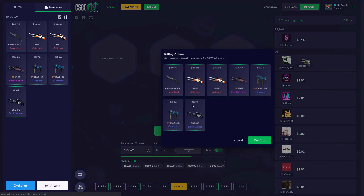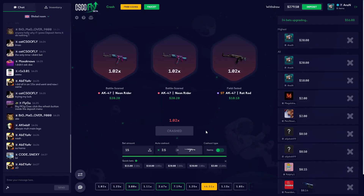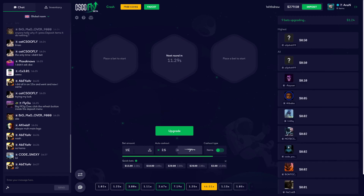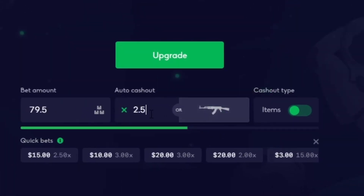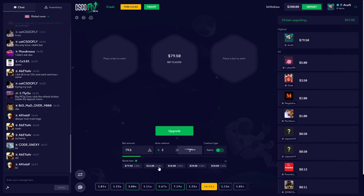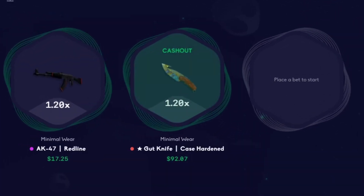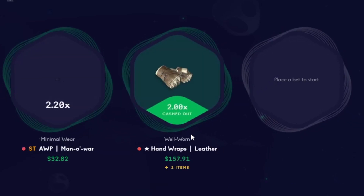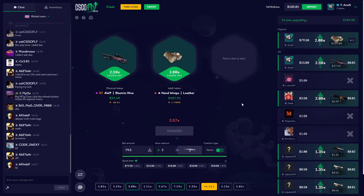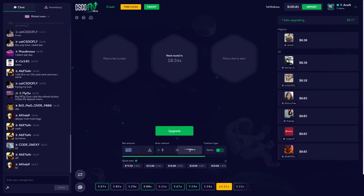Go into your inventory, click select all, sell seven items, sell them again. Come on, hit a 3x! 79.5 on a two — let's see it. We're gonna put 15 on a 2.5. It's halfway there, do not stop now — come on! Yes! It crashed at 2.57 — oh my god!